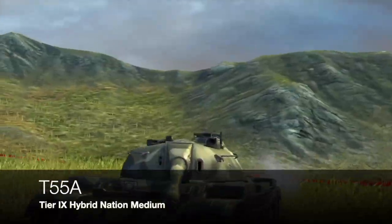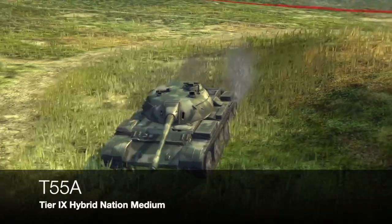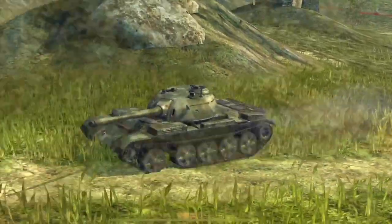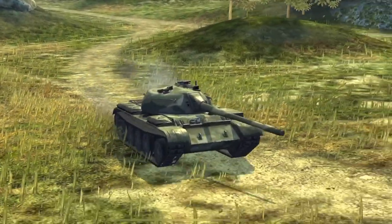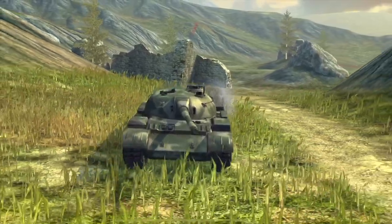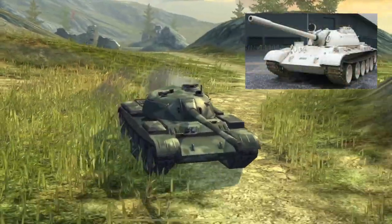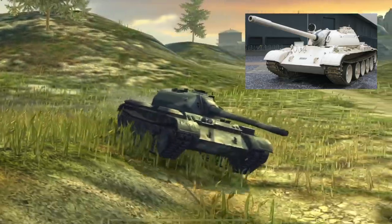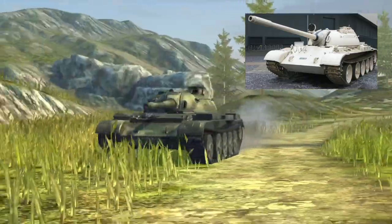Moving up to tier 9, we have this little beastie sitting in the hybrid nation: the T-55A. Why it sits in the hybrid nation is beyond me — it was built in Poland and used primarily by East Germany, but the Russians also had it. Basically it's just a T-55 with an improved NBC (nuclear, biological, chemical) warfare system integrated into it, meant to protect the crew. There's a picture of one there in Arab colors — I think that's an Egyptian one — so it does exist.